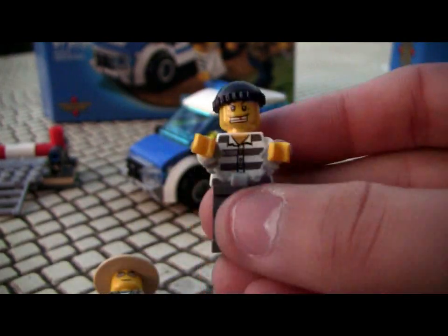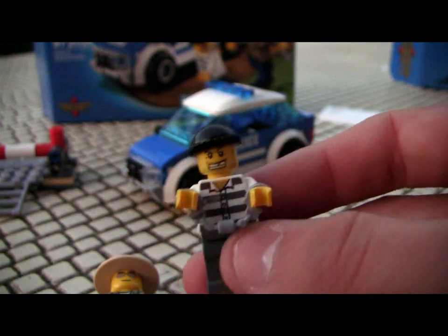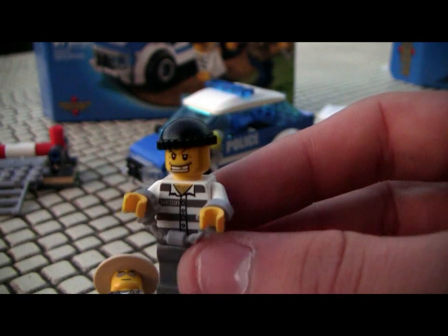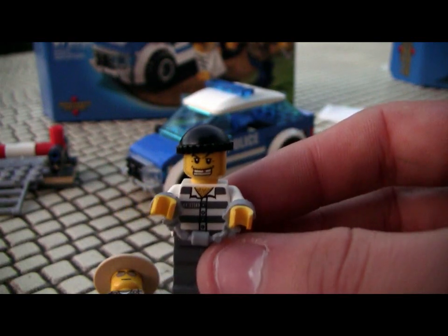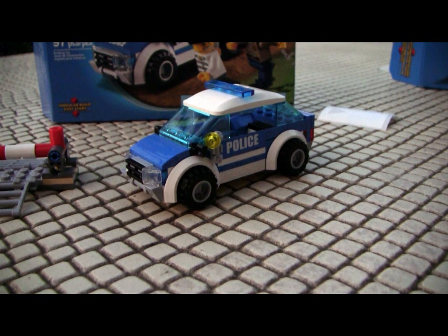Now for the robber figure, it's not even worth describing much — it's literally the usual robber. Same robber face, same robber torso, same dark blue-gray pants, and a black hat. More of the same. I wish we'd gotten like a forest criminal, or one of the hillbilly guys that you get in the other sets.